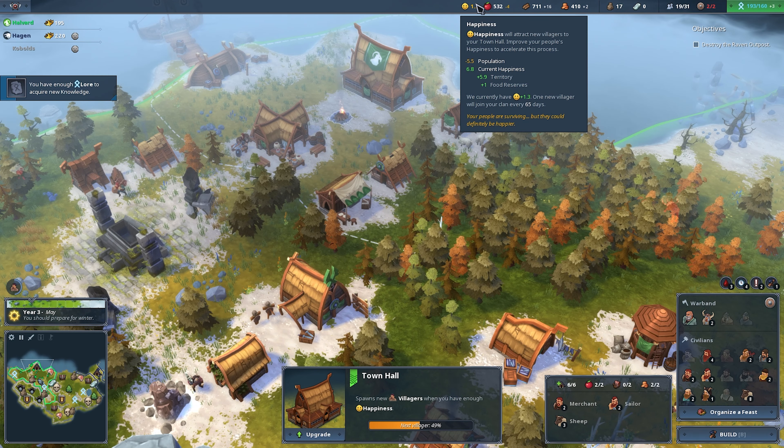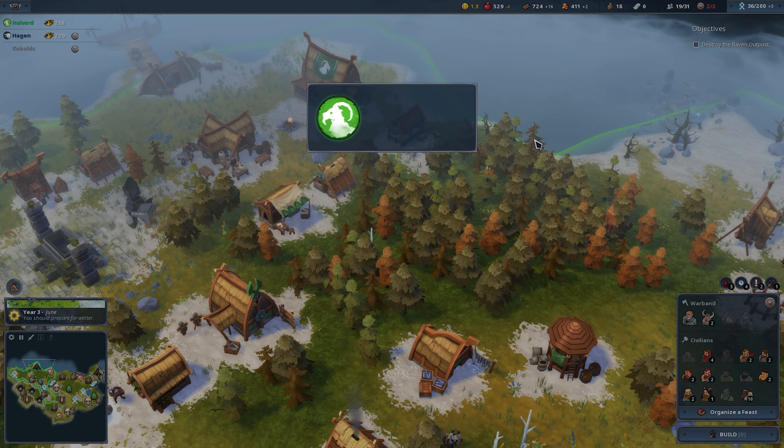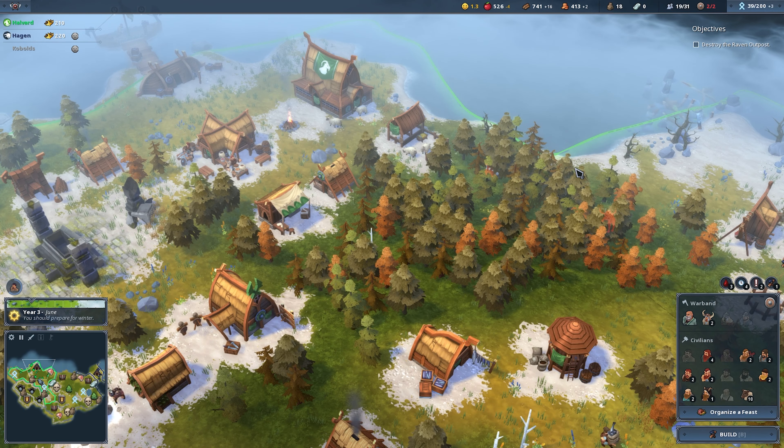We have lore, so let's go in here and do medicine. Oh look, a new title thing — Shepherd gives two free sheep, you can have an additional sheep fold, and their food production is increased. Okay that's fine.